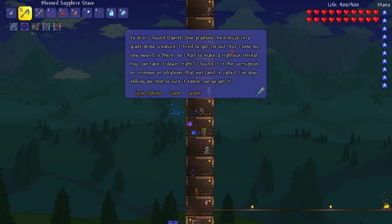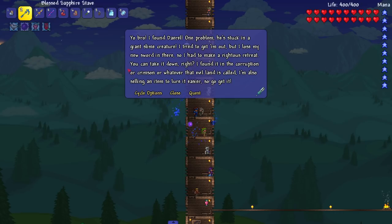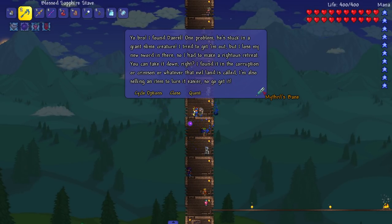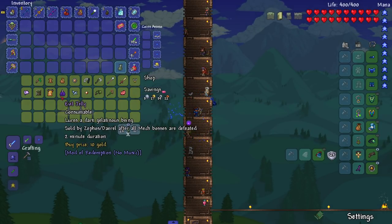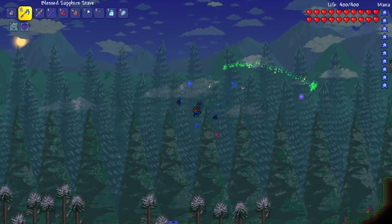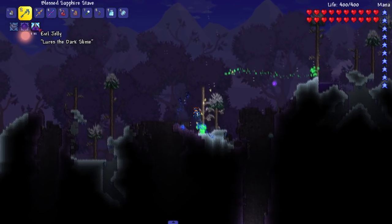'Can you take it down? I found it in the Corruption or Crimson, whatever that evil land is called. I'm also selling an item to lure it easier.' What's the item? 'Evil Jelly — lures the Dark Slime.' Being sold by Zephyrus — sure, why not. Let's hope it's not too hard to fight. Boom — it just gives us a buff that lures the Dark Slime. Come on out Mr. Dark Slime!